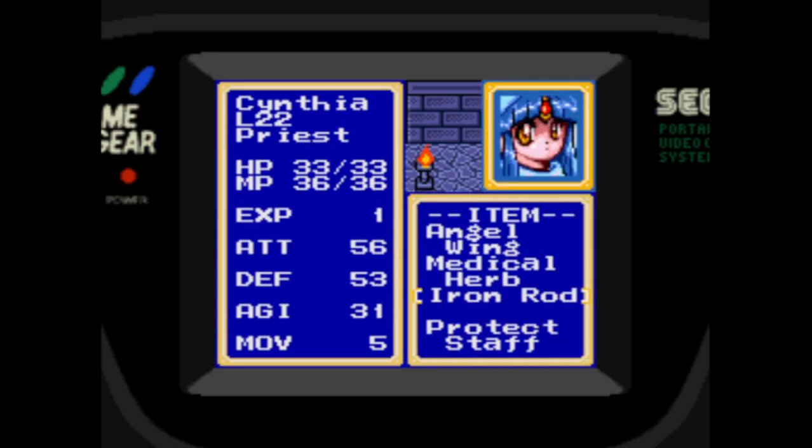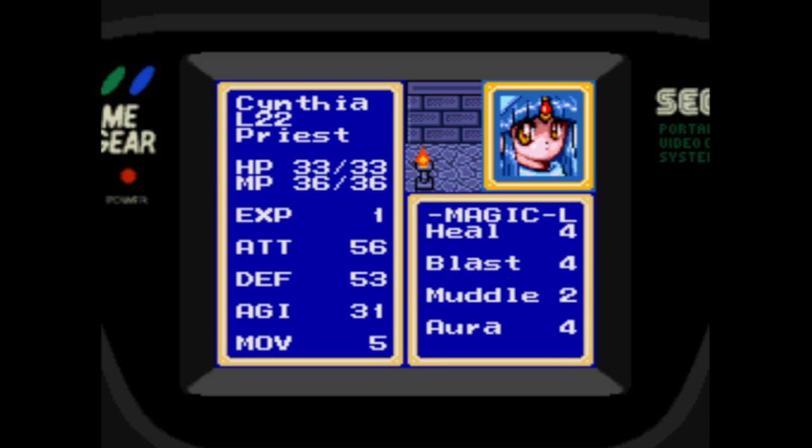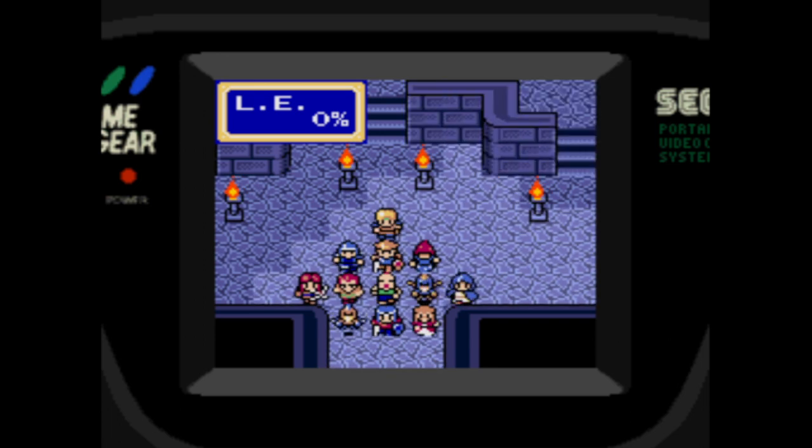Our main character's doing fine. Scythia's already at level 22 in her promoted class. She has Aura 4 now and better MP. It's sad that she had to get to level 22 to have usable MP, but we're there.